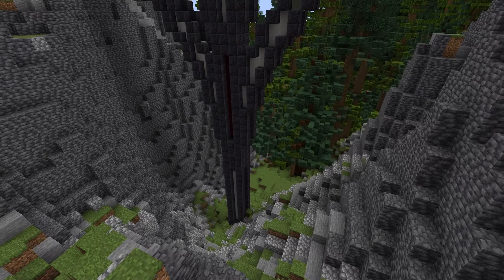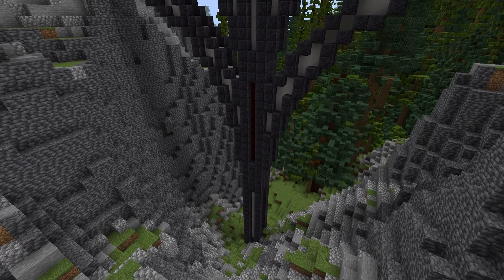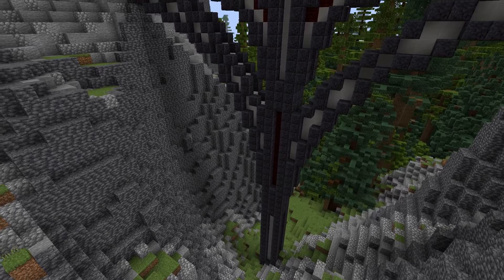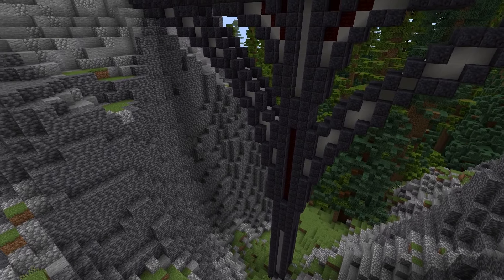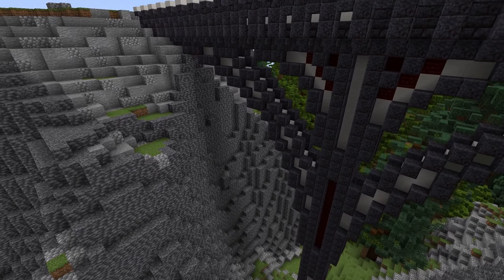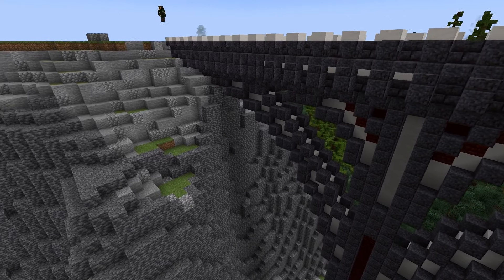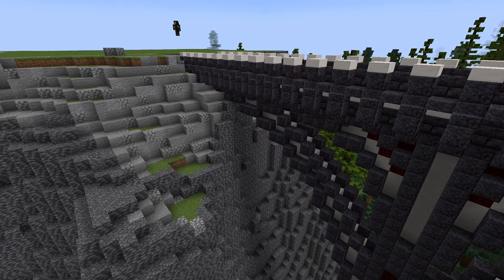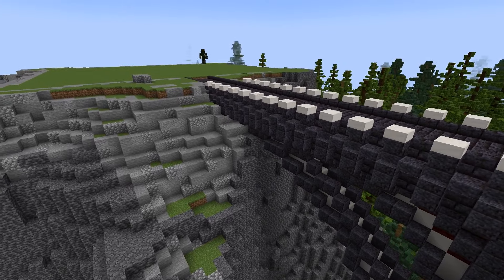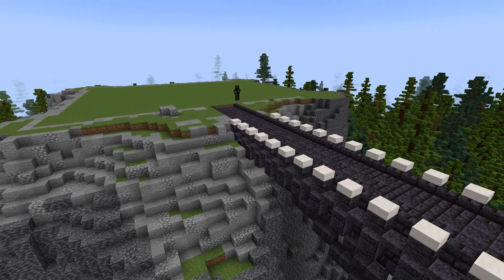Before we get started, here's a fun fact: did you know that castle towers have clockwise spiral staircases? This is a deliberate decision to give the advantage to the defenders. Most knights are right-handed, so when attackers are fighting defenders, they have to swing their swords around the central pillar, which inhibits their sword movements. Whereas the defenders have the rounded exterior wall on their swinging side, which makes it easier to hit the attackers because the arc of the wall follows their swing.